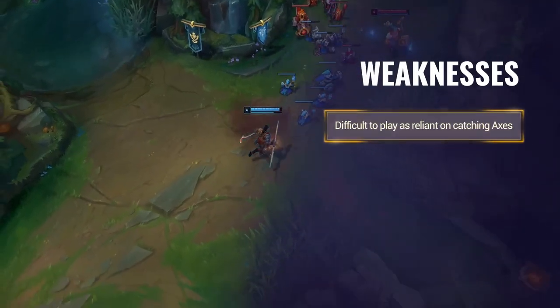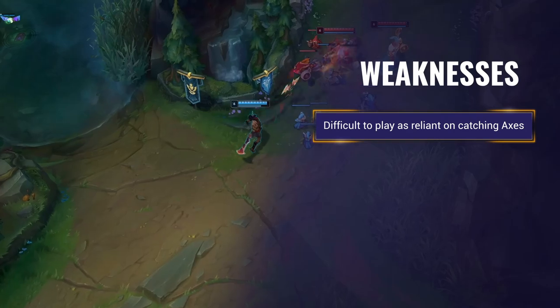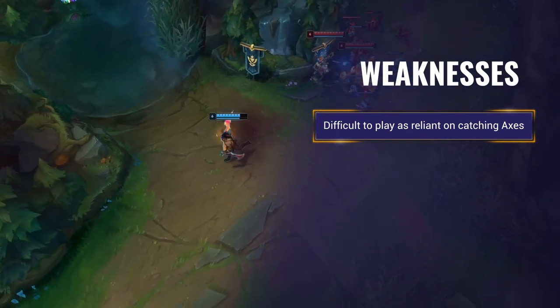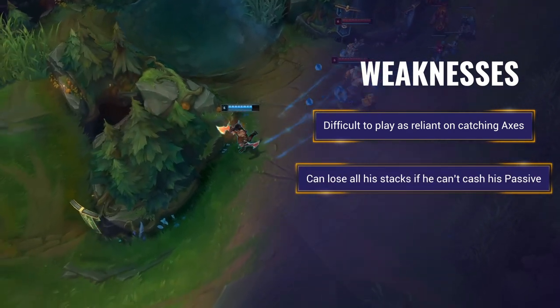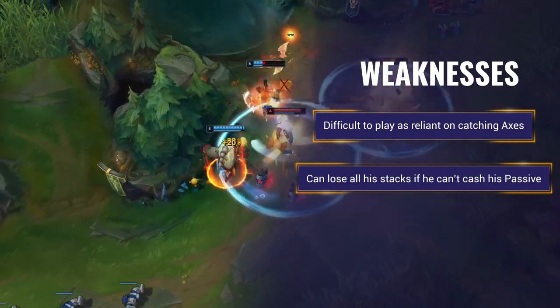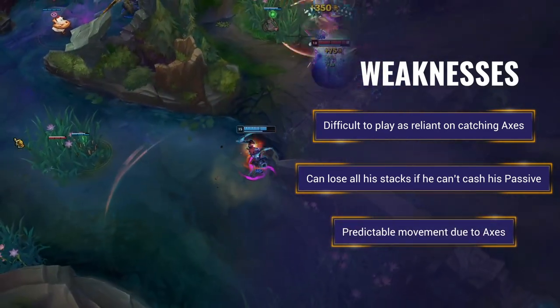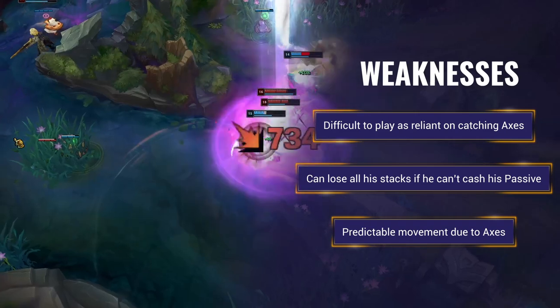Draven's weaknesses are he's difficult to play, mostly due to the fact that his damage is reliant on him catching and juggling his axes. His snowball can be prevented or heavily slowed down if he gets killed before cashing in his passive, as he'll lose 75% of the stacks on a death. He also doesn't have an escape and his movement can be predictable due to seeing where his axes land.